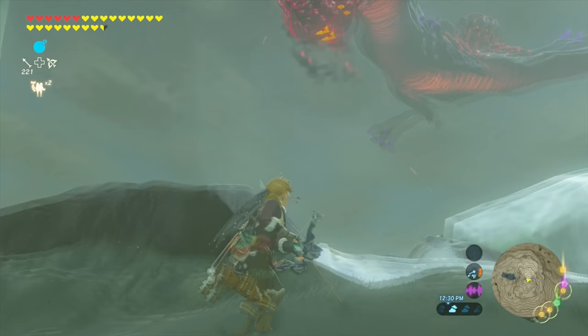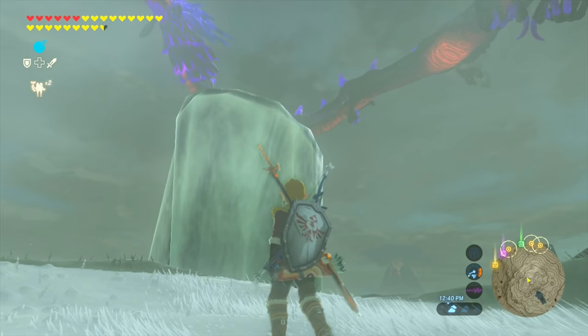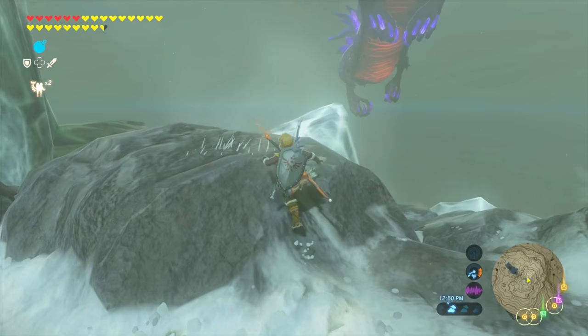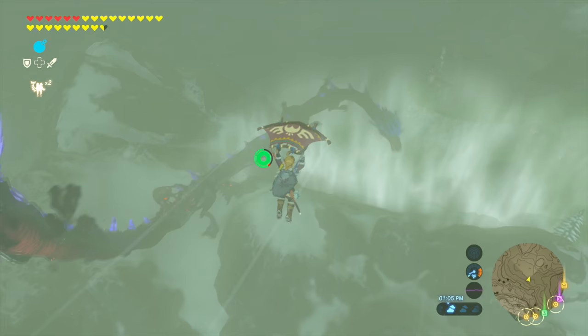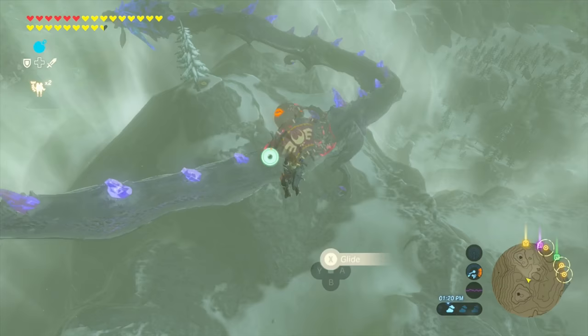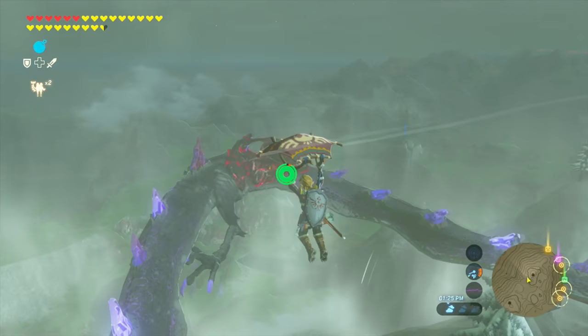So once you shoot the second eye here, what's going to happen is the dragon is going to move to its next location. So all you have to do is just follow the dragon by paragliding beside it and then you'll be able to shoot the third eye. One small tip I have for you guys here is that when you're paragliding, make sure that you paraglide as close as you can to the eye because it'll make it a lot easier to aim. And also when you are in midair, take advantage of the slow-mo that you get from aiming with your bow and don't worry about your stamina too much, because when you're doing this, it restores your stamina.